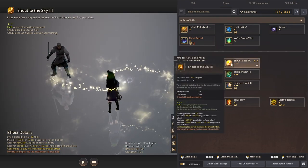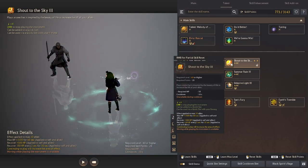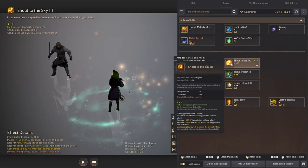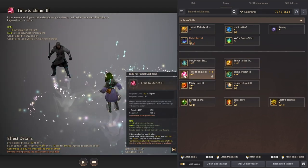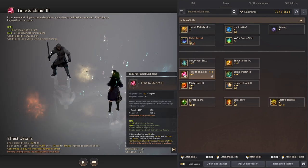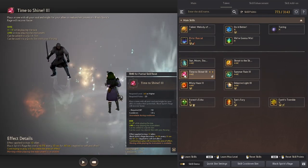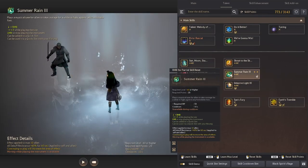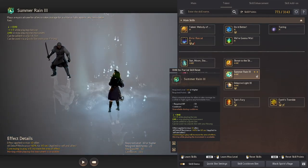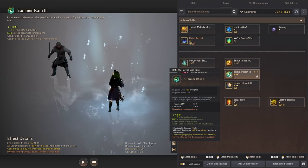Shout to the Sky will provide you and up to 10 allies with plus 1,500 to your max HP, and additionally heal everybody affected with this buff for 150 HP every 2 seconds for 10 seconds. Time to Shine will provide you and up to 10 allies Black Spirit Rage regen. Black Spirit Rage are altered attacks that classes have that consume a percentage of this resource. Summer Rain will increase debuff resistance by 40% for 60 seconds for up to 10 allies and yourself. An example of resistances would be resistance to stun, grapples, and knockdowns.